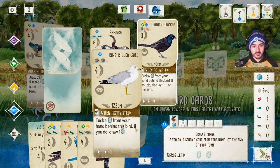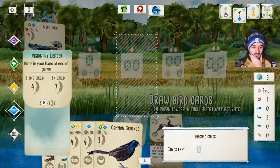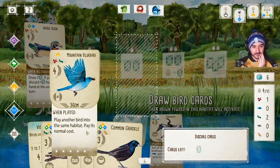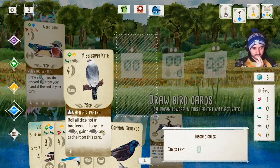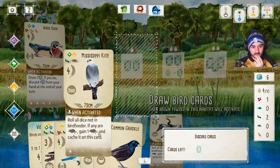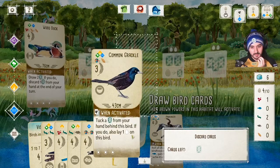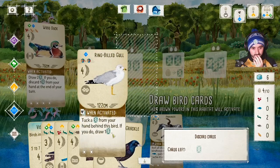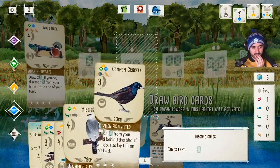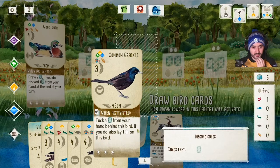I also draw a Ring-billed Gull from the top of the deck. Now I need to discard one card. It's a hard decision — I want to keep the Mississippi Kite to play with Mountain Bluebird, and I think I want more water birds to keep my card-drawing engine going. The Ring-billed Gull is a water bird, so I'll actually discard the Grackle. I'm liking this engine we've got going.